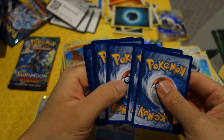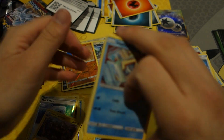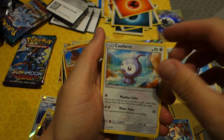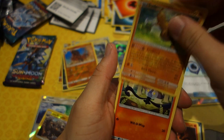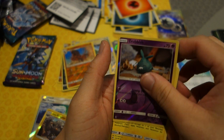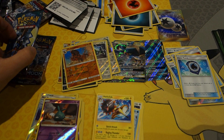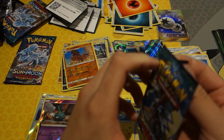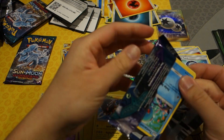Down to the last three packs. Got a Snorlax, Castform, Vanillite, Murkrow, Alolan Geodude, Lampent, Tentacool, reverse holo Travis, and a Heliolisk.